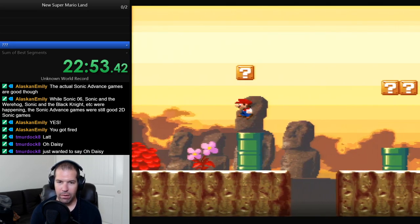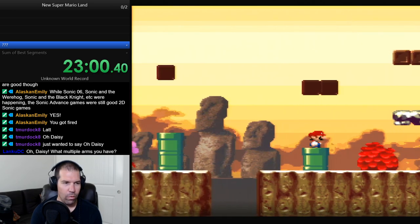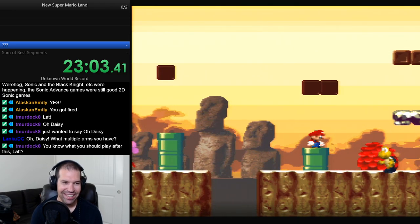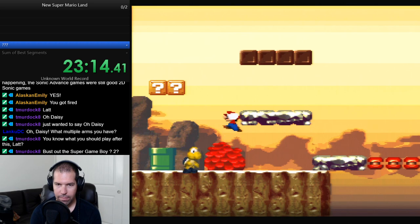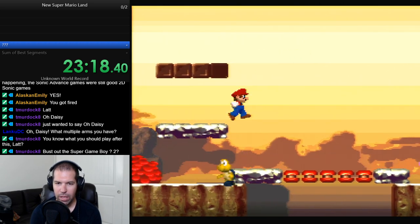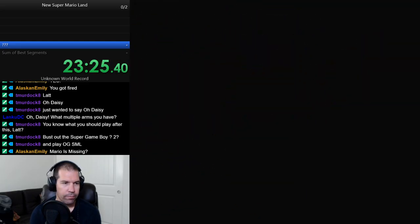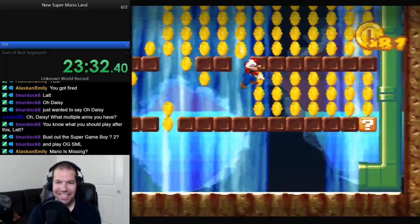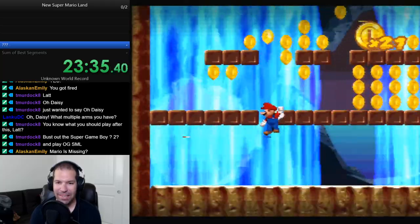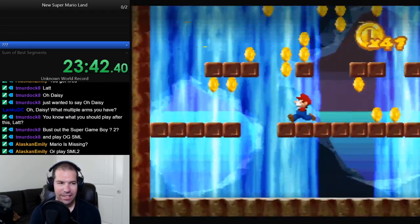Oh yeah, this stage. Might not be taking much advantage of the walls up here. You just wanted to say 'oh Daisy.' Oh, dang it. What is that, Murdoch? Call it out. Interesting tile set they used for the blocks - those brown blocks, they're a little bit tough. I really do enjoy the Super Mario Land game. It's funny, because I have thought about speedrunning it, actually.